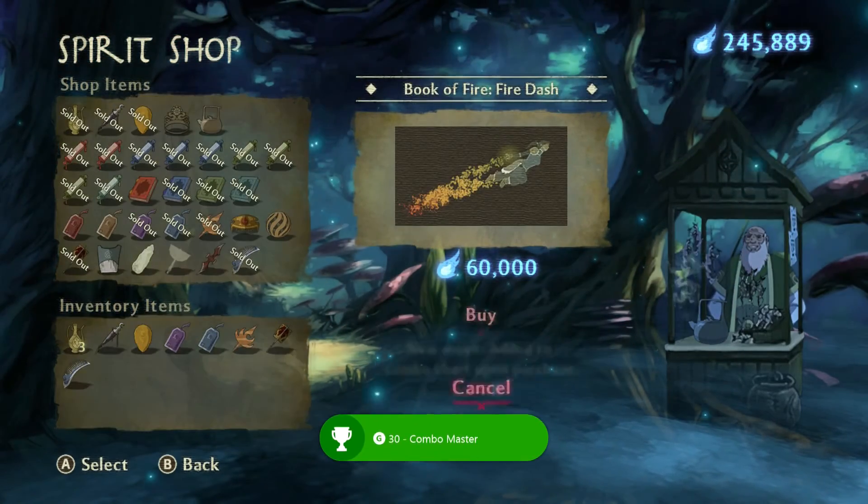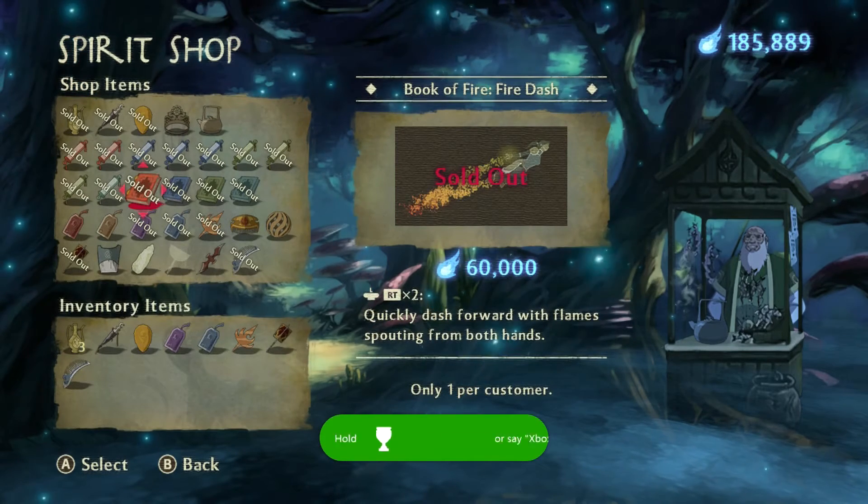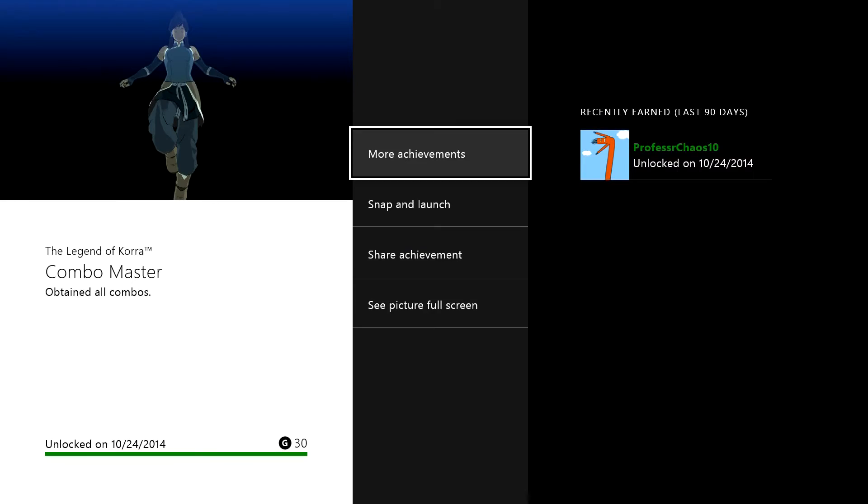That is how you level up your bending skills, just by beating people throughout the story. I got up to level 6 with at least every single one of my ones. I think I had air at level 9, water at 8, earth at 7, and fire at 6.